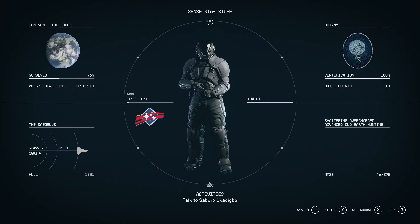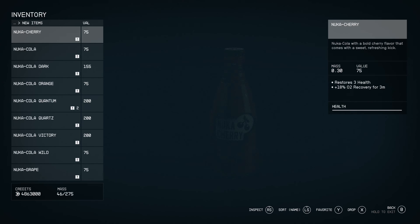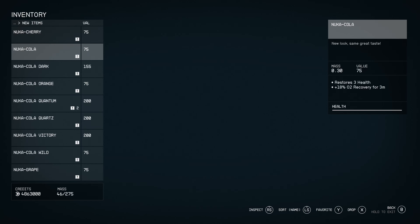So we have spawned them in — nine items to check out. Now, I'm not usually a huge fan of when someone puts in something from a different universe, but Nuka-Cola is cool — it's Fallout. So we've got the Nuka Cherry: Nuka-Cola with a bold cherry flavor that comes with a sweet, refreshing kick. Restores three health and 80% oxygen recovery.